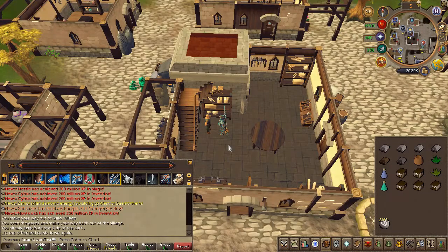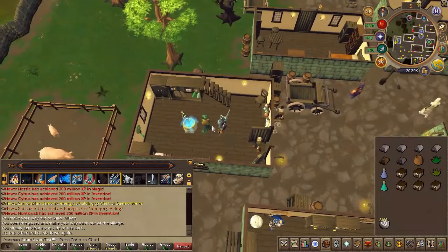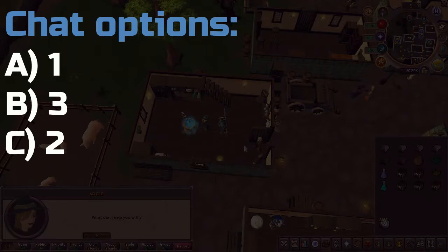Next, teleport to Draynor Village and speak to the witch Aggie. Chat options are on screen.